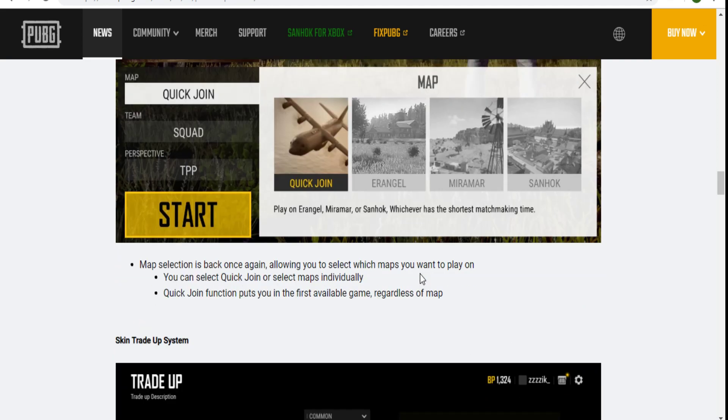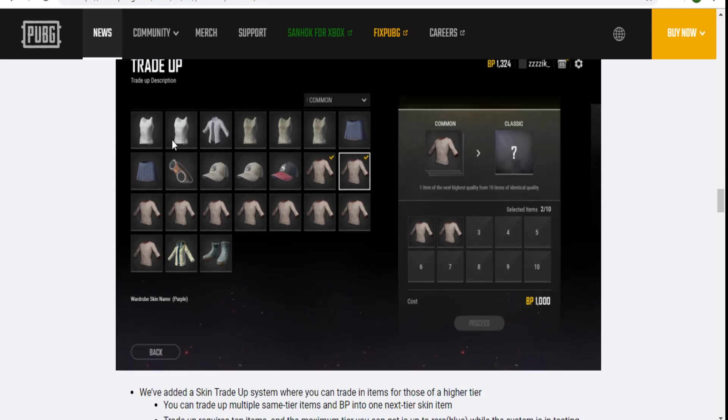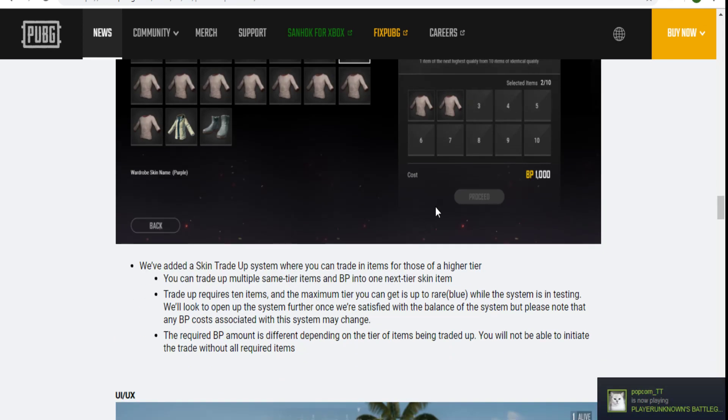There's a new skin trade-up system. If you have 10 skins of the same item, you can select them and convert them into a brand new skin — I'm not sure exactly what kind you'll get. I'll make a video about it once I have enough. I currently have six of a hat, so I'll need four more.